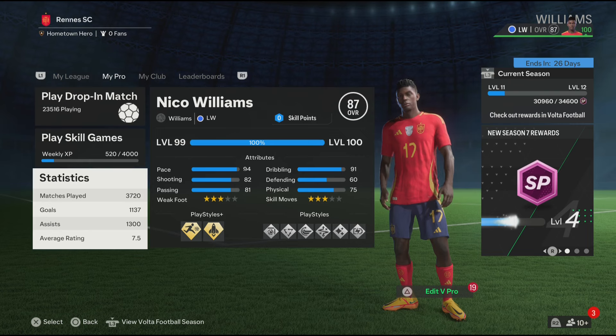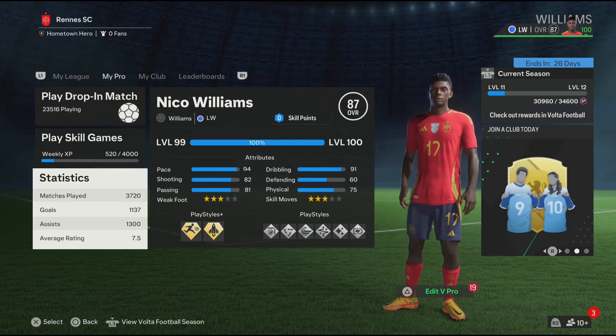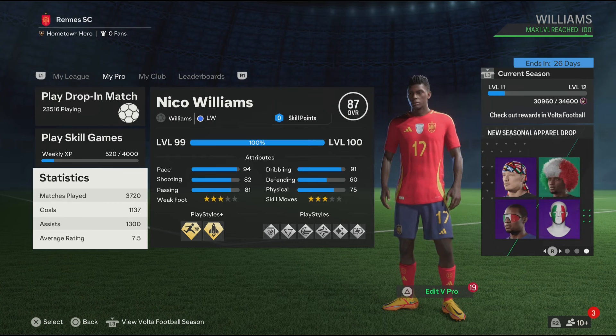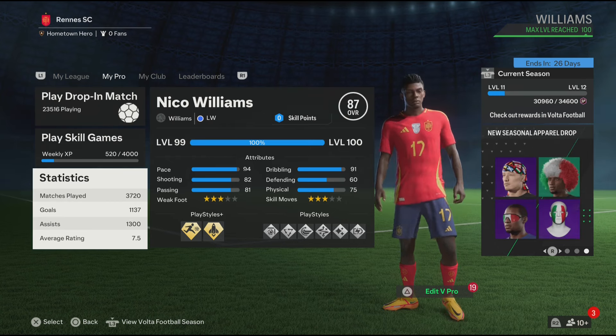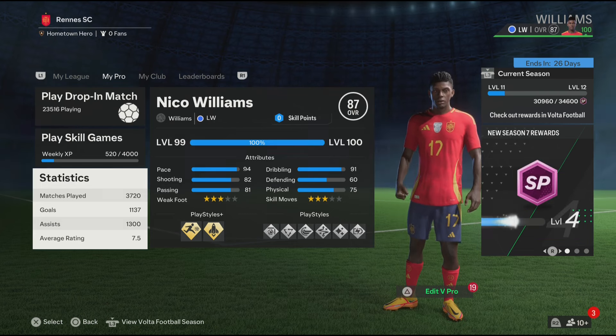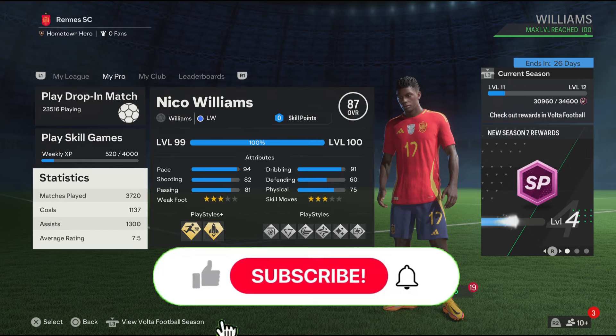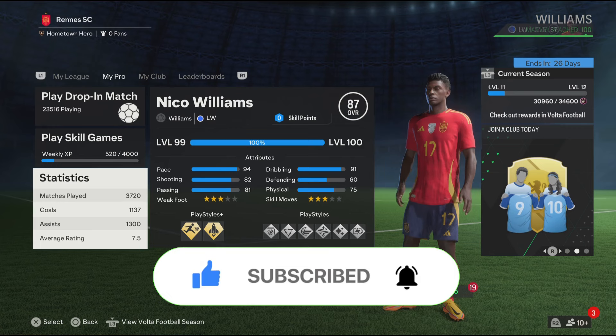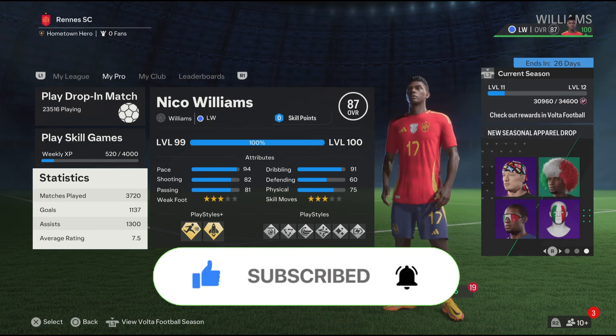I want to see what team he joins in the future. To make Nico Williams you need exactly 160 skill points, which is max level, so make sure to keep that in mind. Before we get into the video, make sure to subscribe to my channel and smash the like button — let's try to get 100 likes on this video.